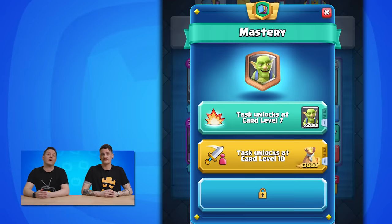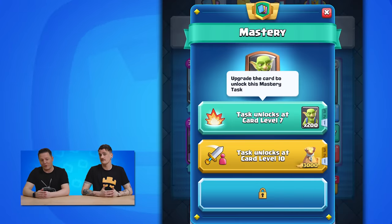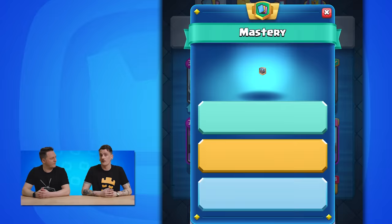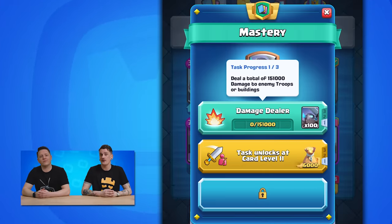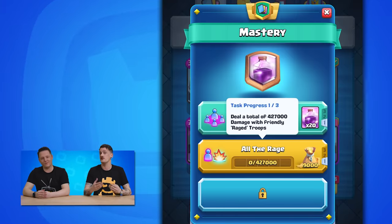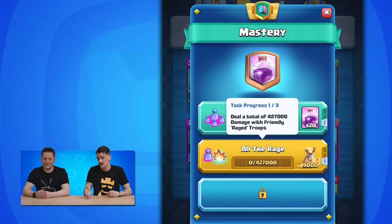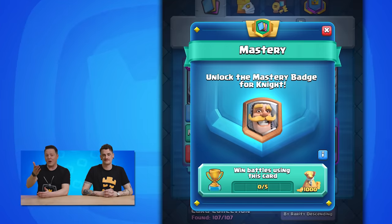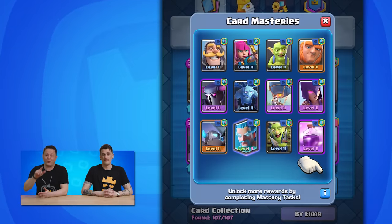As an example, Common Cards' first set of tasks will unlock at card level 7, while Legendaries will unlock at card level 10. Cards will have their own tasks depending on how you use them — for instance, the Mini P.E.K.K.A's first set of tasks involves dealing a certain amount of damage, while the Rage spell requires you to deal damage with enraged units in its second set of tasks. To see any card's Mastery tasks, you can simply tap on a card in your collection and find the new Mastery button. This is where you can track its current Mastery progression. You can also have a global overview of all your ongoing Masteries by tapping the Mastery icon below your deck.